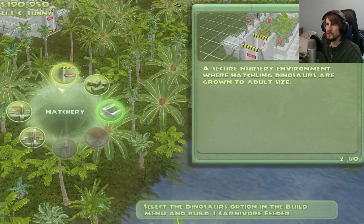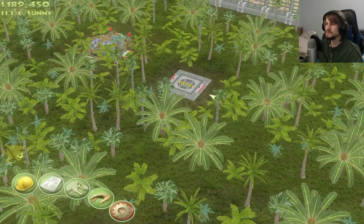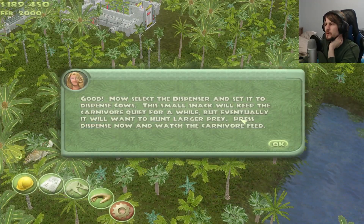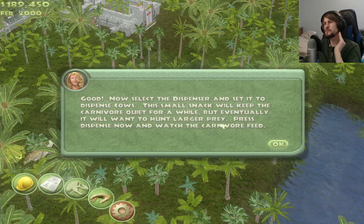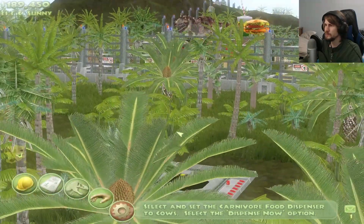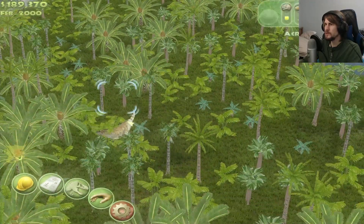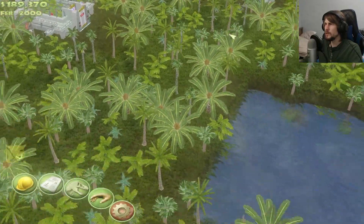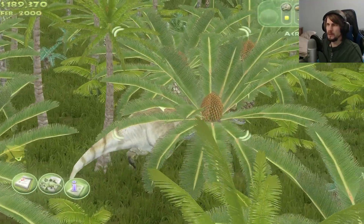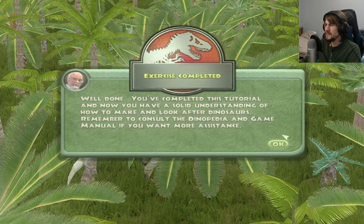Okay, let's make sure he gets some food. Let's put it over by the viewing dome there. Now select the dispenser and set it to dispense cows. This small snack will keep the carnivore quiet for a while, but eventually it will want to hunt larger prey. Press dispense now and watch the carnivore feeder go. Put one cow out. Where's our acro? You've gotten yourselves quite a ways off, but maybe you'll come back around and go after the cow. I don't even get to watch it go after the cow. Well, at least that's another exercise done.